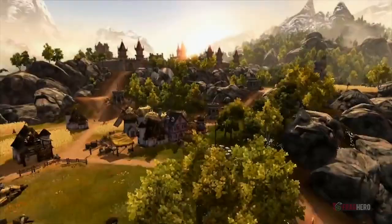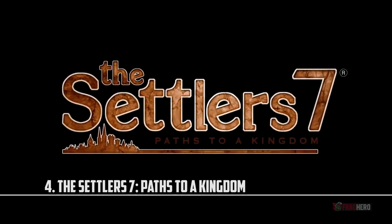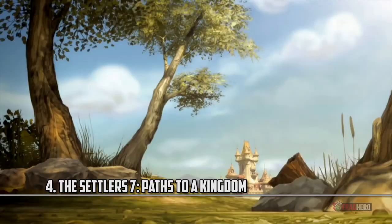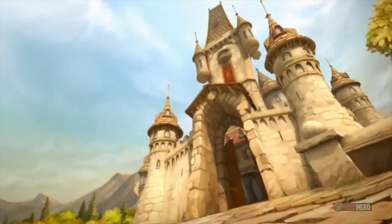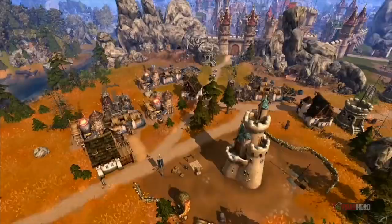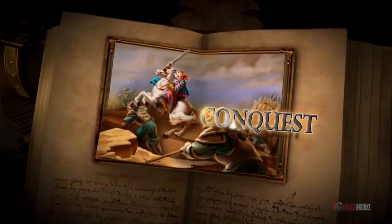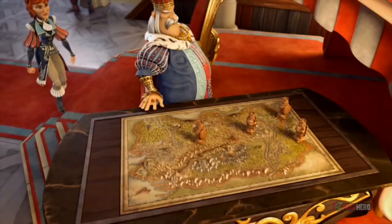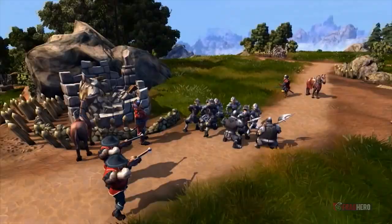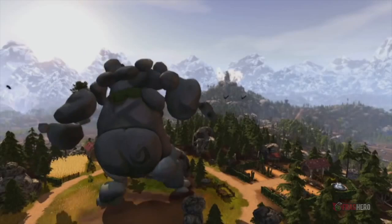The seventh instalment in the series, The Settlers 7: Paths to a Kingdom is a strategy and city-building game developed by Blue Byte Software and published by Ubisoft. It features a campaign game, a skirmish game, a ranked game and a multiplayer game, and in all of these different types of gameplay, victory can be achieved through three different approaches – military, science or trade. The Settlers 7 received mainly positive reviews, although it was deemed a very hard to play game with a difficult learning curve.